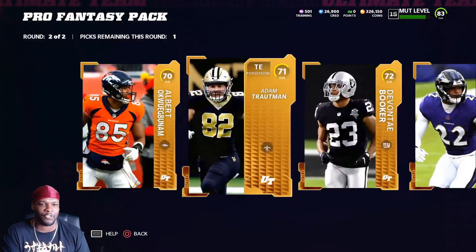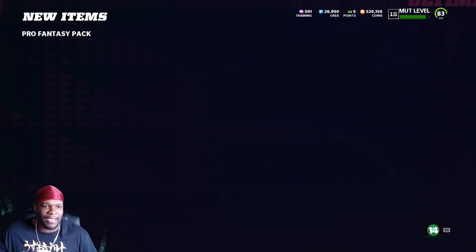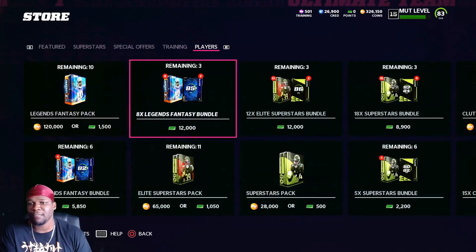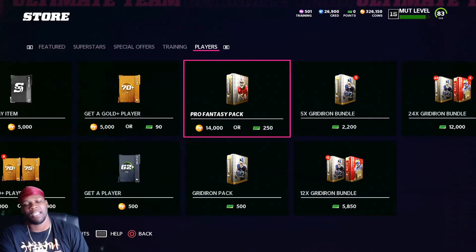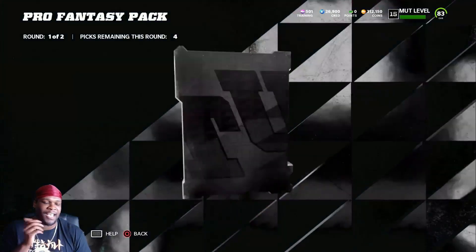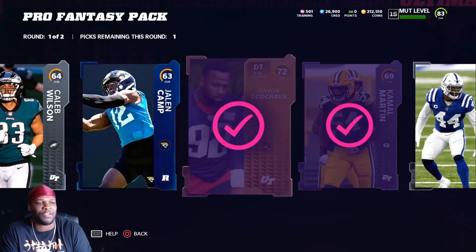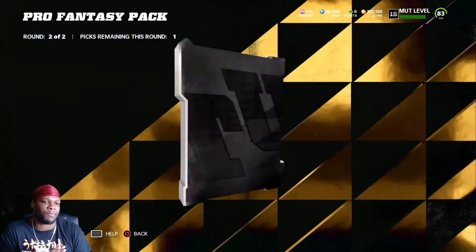If you got the coins and you're not trying to build a team — like this pack right here is trash, I pulled a 79 overall Jimmy Smith and I probably lost 10k on this pack. It is what it is, not that big of a deal. But I'm giving myself an opportunity, especially when I know how to make coins with all those other methods. I could easily pull a card that's worth 200k, 100k, even 50k and be done with these packs. You can lose 50k in five minutes but you can also make 50k in five minutes — it works the same way.